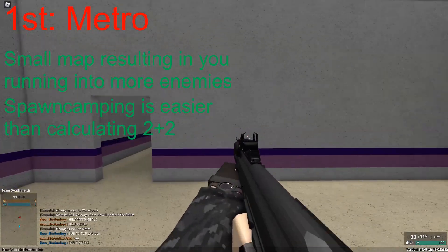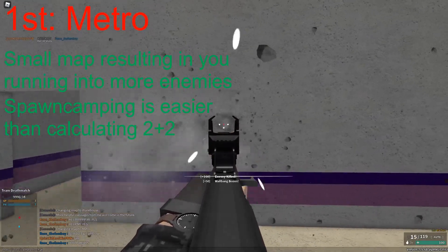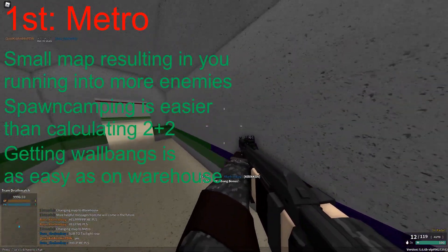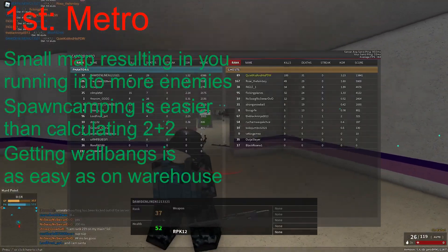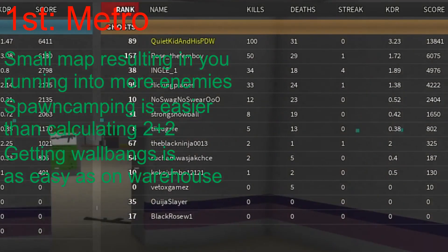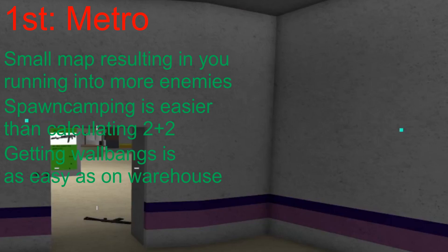Because on Metro, the majority of the walls are actually quite hollow, meaning that you can shoot through them even though the wall seems to be a lot more thicker than it actually is. Long story short, spawn camp on Metro — the map is completely broken.